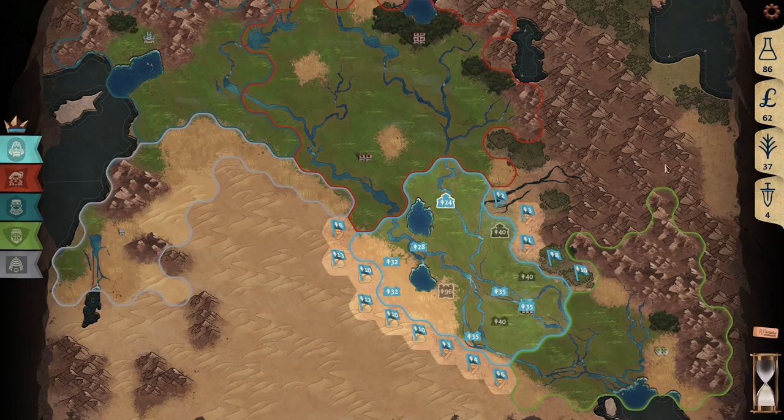Another use for food is growing a city. Cost is again determined by tile type and by how large the city is, with larger cities having a larger cost to expand. Cities start with 2 population.